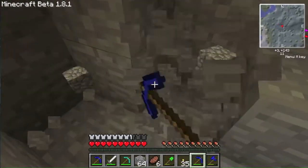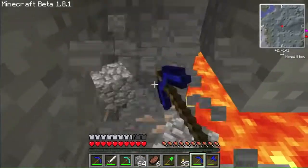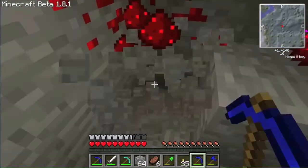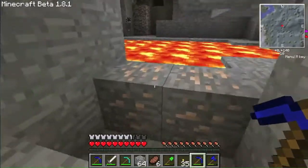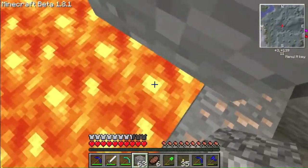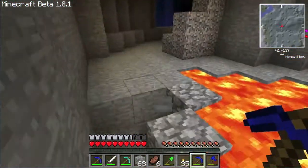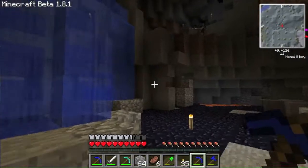It's mostly to get diamonds — not so much to get other stuff — but you do get a lot of redstone around lava too. There was some redstone right here. I dug around the entire thing but didn't find any diamonds — but you can't be too lucky.